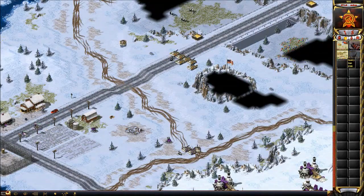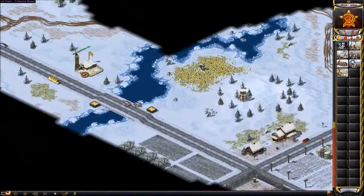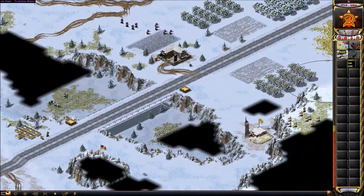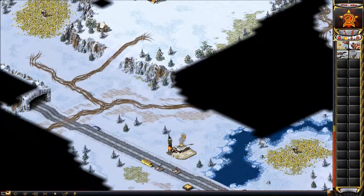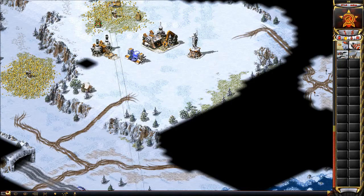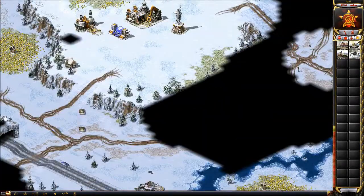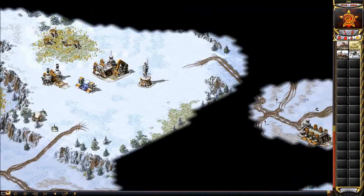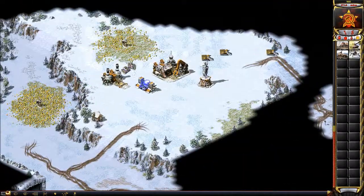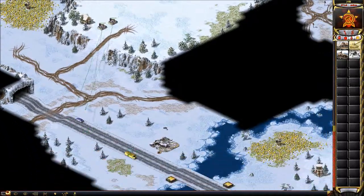I want to do a split right there, and if he attacks me right now — where I'd be slightly vulnerable — I'll take all my tanks back and build base defenses. I'm trying to kill that airport so he can't para-drop me. He actually already para-dropped my airport, but I could hold it off without too much of a problem. Then I directly select one miner so they fire at the same target, and I poke at his power plant and run out of there.